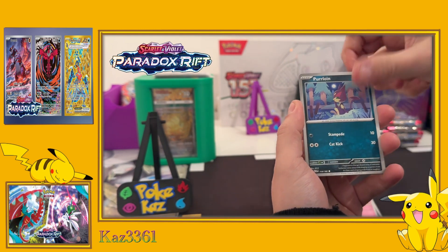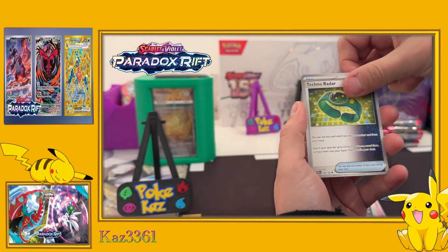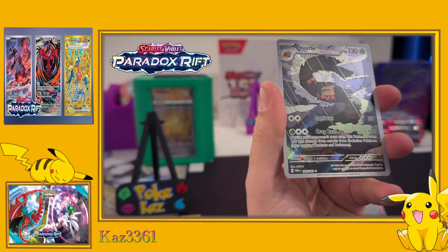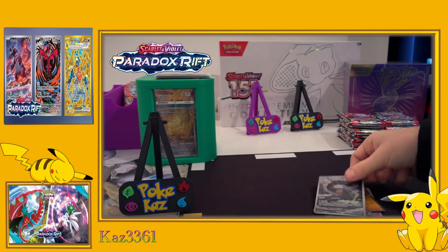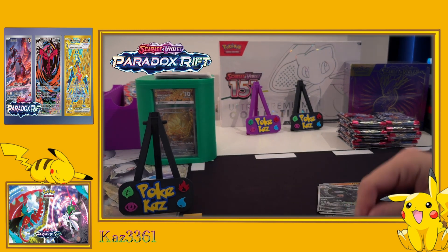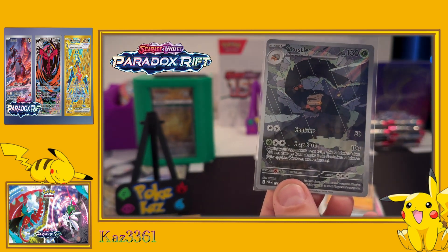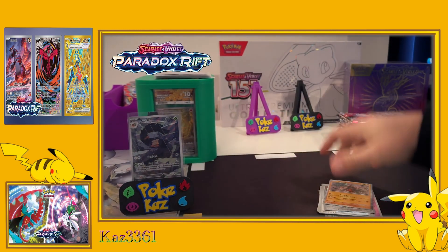Pack two - we've got Pumpkaboo, Zubat, Natu, Purrloin, Technical Machine, Iron Bundle Future Card, Techno Radar, Durant - and we've hit it! Full art Crustle! It's not a holo Tinkatuff behind it but the Crustle full art card - great start, second pack looking good!